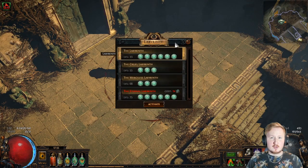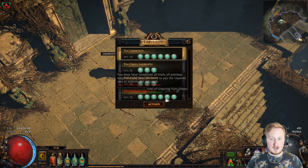In each of these labyrinths, you need to complete a set of trials in order to even enter the labyrinth to begin with. In the normal labyrinth, as we call it, the first one, you need to complete six different trials. The second labyrinth, you need to complete three. The third labyrinth, you need to complete three more. And then in the last lab, as we call Uber Lab, you need to complete six trials.